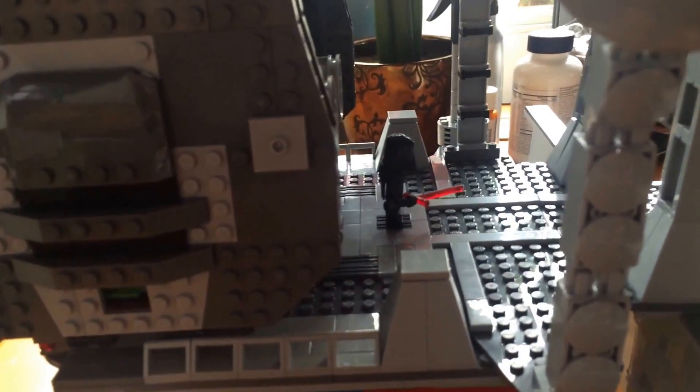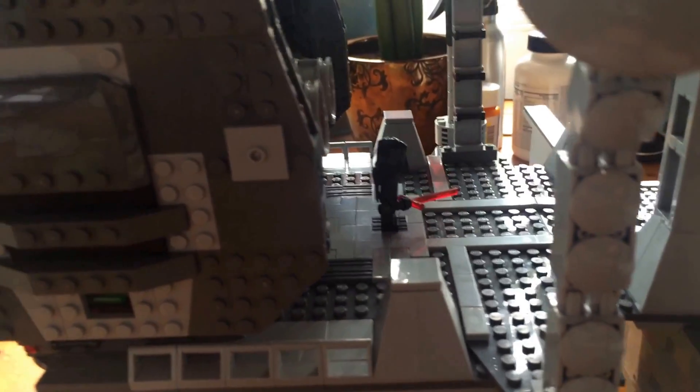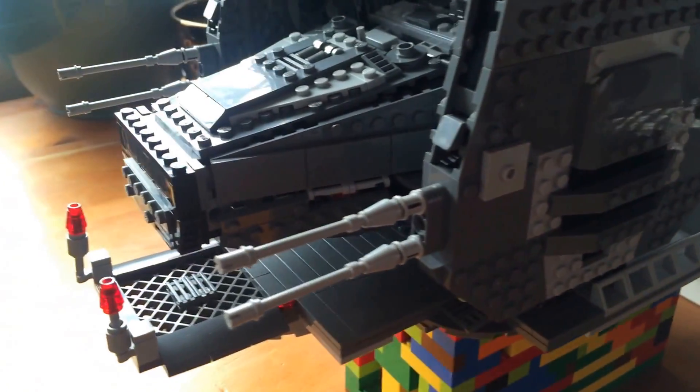And right there you see the bad guy — there's Mr. Kylo Ren. It's a small landing pad, just big enough for Kylo Ren's ship.